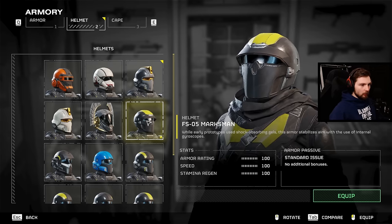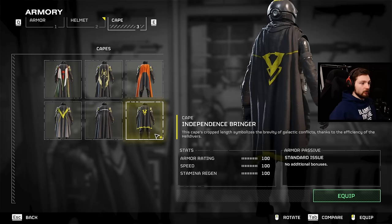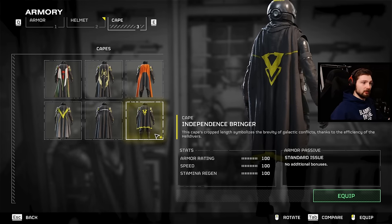For the helmet I'm going with the marksman helmet because it matches the armor very very well and there's really no other reason. Then for the cape I have the Independence Bringer once again because it has a pretty nice matching set with the armor.